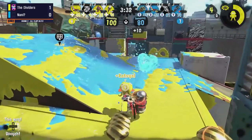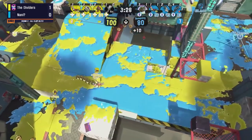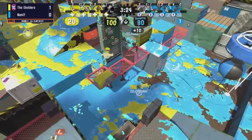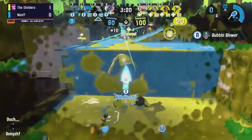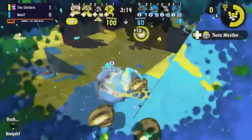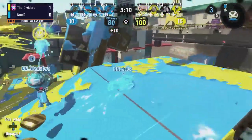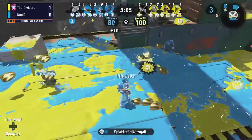It seems like a lot of what we've been seeing from the last game, to be honest. However, I want to draw attention to the fact that both teams are not running any chargers, which is normally something we see on this map. We have two Hydras, and that's changing the dynamic a little bit — it seems like we have a more supportive weapon that's not only able to cover more of the map but also offers a little extra protection in the form of the ink armor.